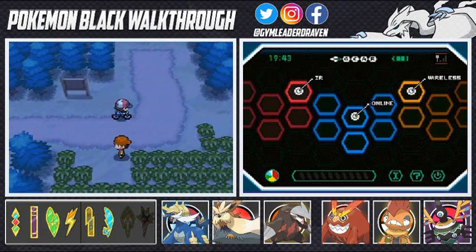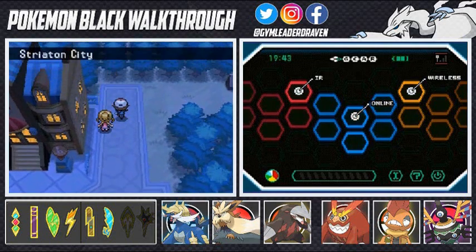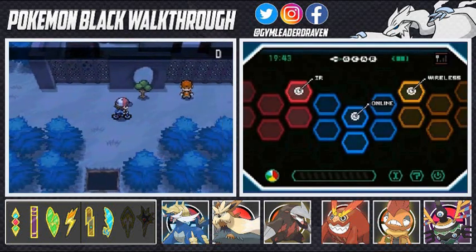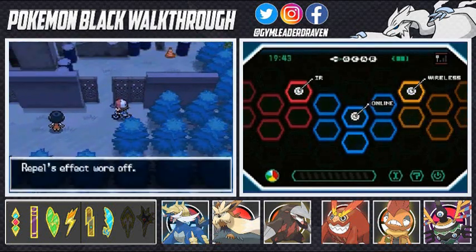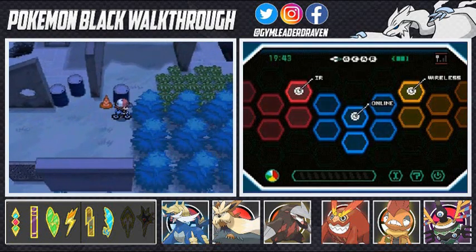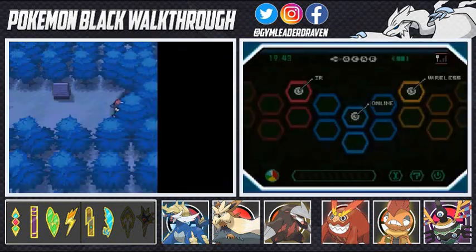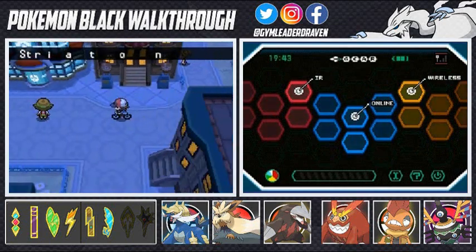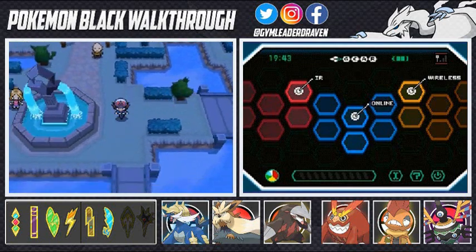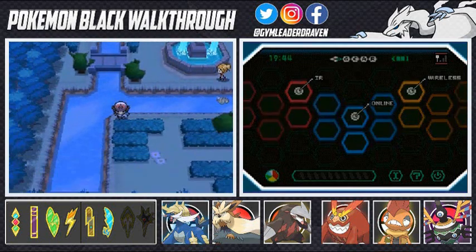Now we're in Striation City — that's where we got our first badge and where we kept meeting Team Plasma. Keep saying those names wrong, probably because they left a nice impression on me. There's really nothing here we can do so let's get out of here and find something else. Let's try surfing in this area right here.